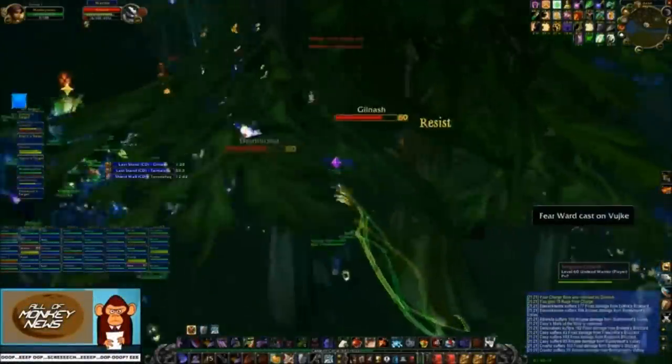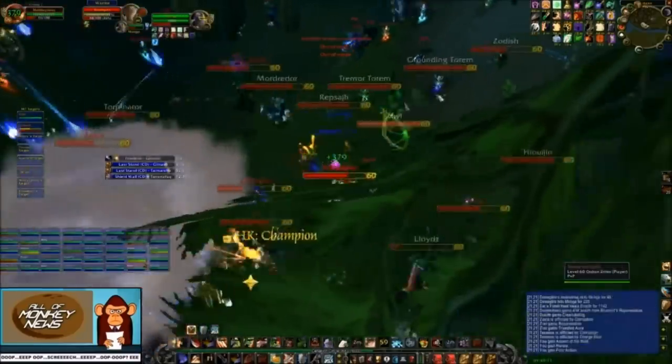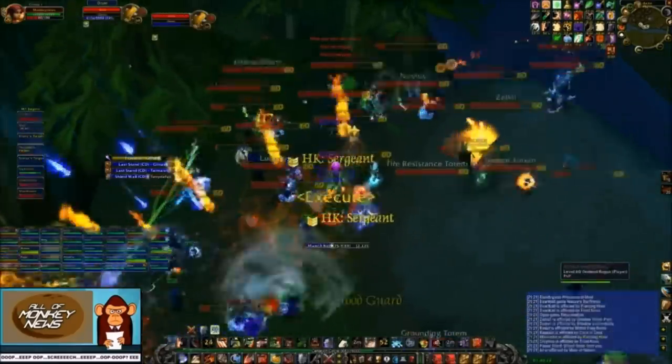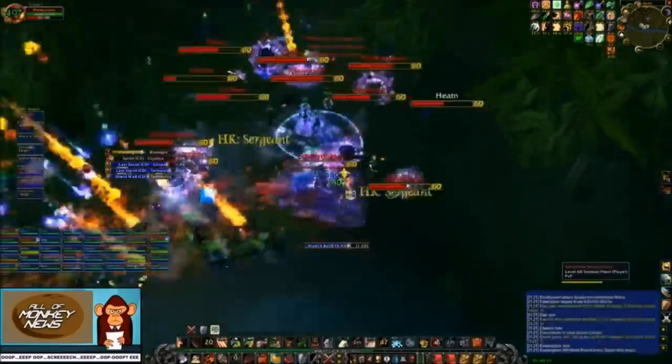Now let's get into how you should actually approach mass PvP combat as a guild. The ideal approach is to catch the enemy raids stacked up and zerg them down with sheer force, but this is not always an option. When you find yourself in a more drawn-out battle, you will need to rely heavily on your mages, warlocks, and hunters to deal damage from range.